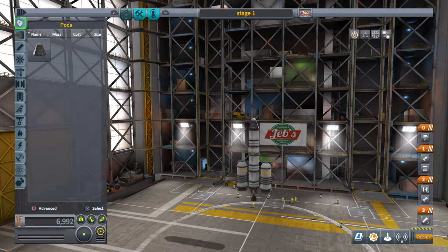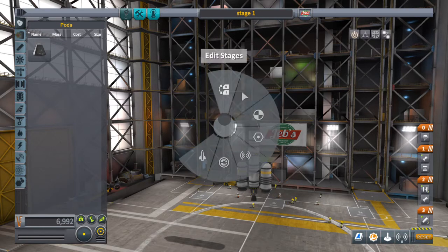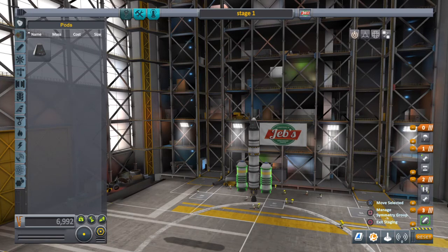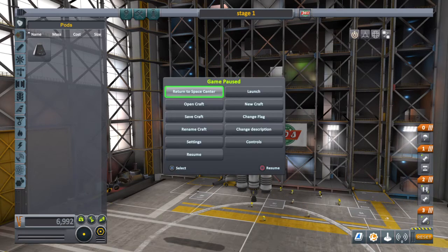So let me show this staging here - pressing triangle and edit stages. If we examine staging and go to the bottom: first, the bottom two boosters will fire, which is stage number three. Then the two radial decouplers will fire, which will result in ditching the boosters. At the same time, the rocket liquid fuel engine will fire - that will be stage number two. Third, the stack decoupler will fire, detaching the top part of the rocket and the rocket engine which is hidden there, which will also be firing. Finally, when we are done with everything, the parachute will fire on descent.